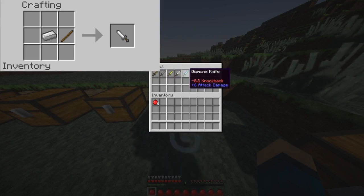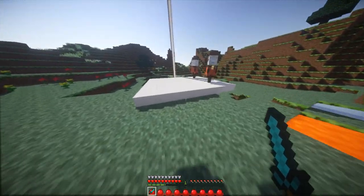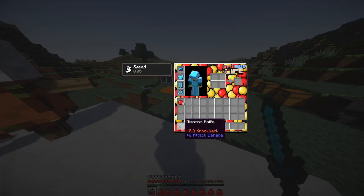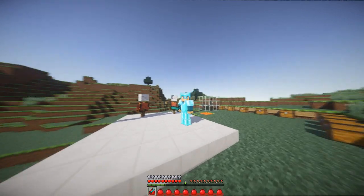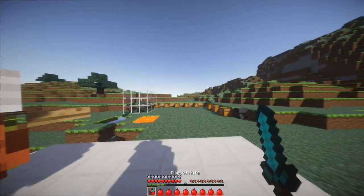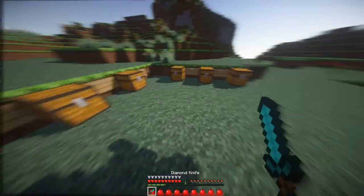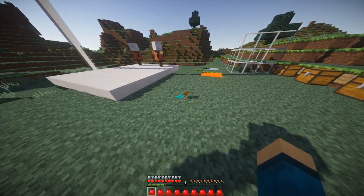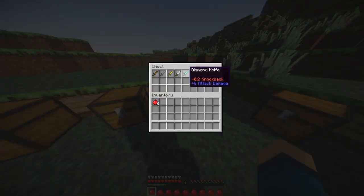The last weapon category is the knives. These knives have the exact same material classifications as the sword, and it takes one less diamond to make them. You can hit people with it which only does half of what throwing it does for the diamond variant. As you can see, the knife is very close in size to the diamond sword. The throwing action is pretty cool and well animated, except in the ground it looks like a pixelated lightsaber, which may or may not be fixed.